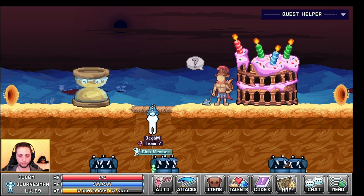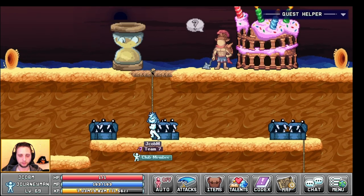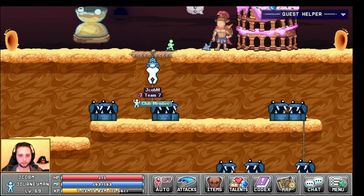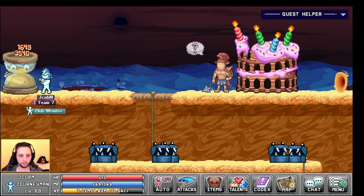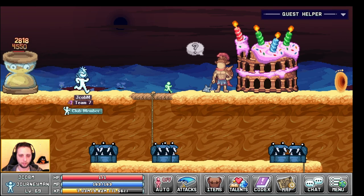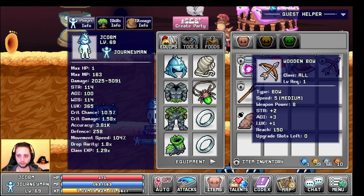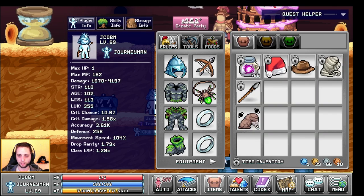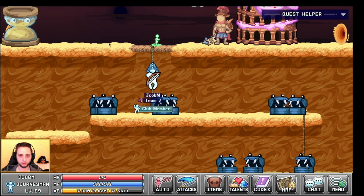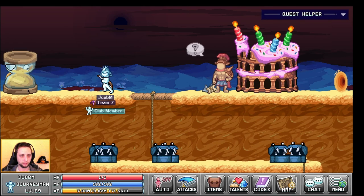You can dodge down here if you need to, and you can just punch it. But if you don't feel safe punching it, you can use the wooden bow from world one, which is accessible to all classes, and just shoot it from range. It will take more time but it will be safer for you.